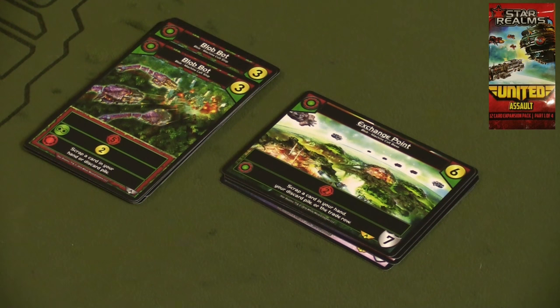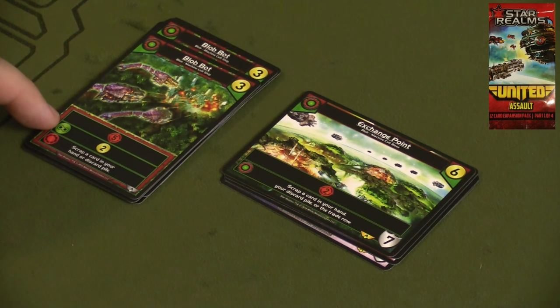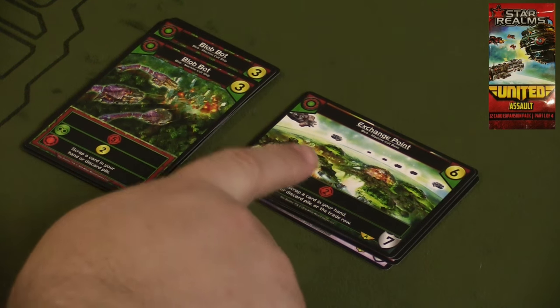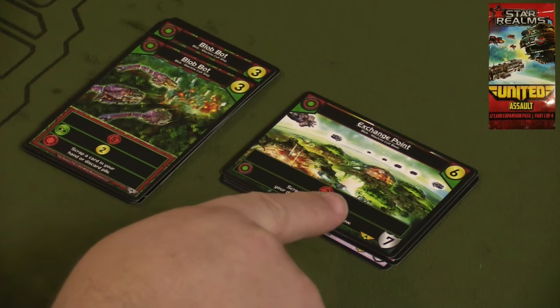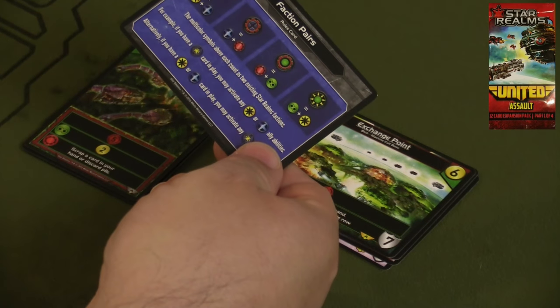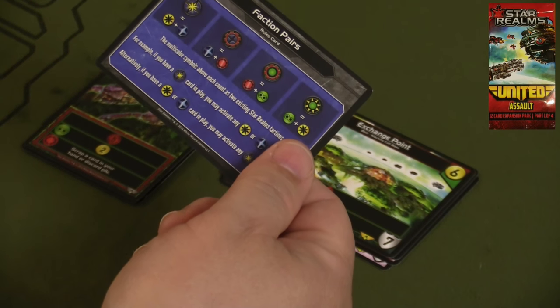Finally in the United Assault Pack you get a Blob Bot — two copies of it — and an Exchange Point that allies with both the Blob and Machine Cult factions. The Blob Bot gives you five attacking power, and if you ally with the Blobs you get two money, but if you ally with the Machine Cult you get to scrap a card in your hand or discard pile, and it's possible to do both. The Exchange Point always gives you two combat, and if you ally with either of those two you scrap a card from your hand, discard pile, or the trade row. It also comes with a little reference card explaining how the different factions work.